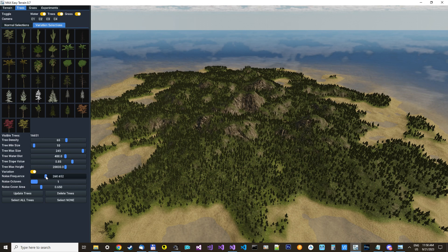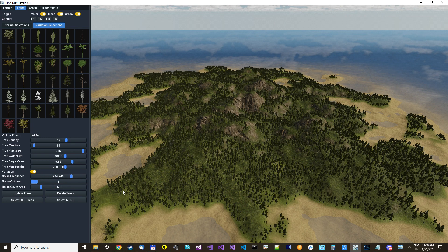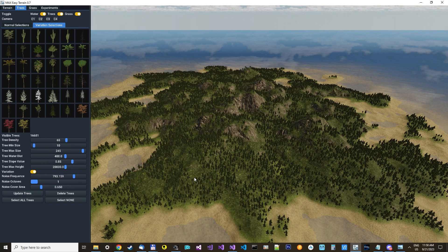You can increase the chunk size, so you get larger areas without trees now, or even more — get huge areas without trees like that.